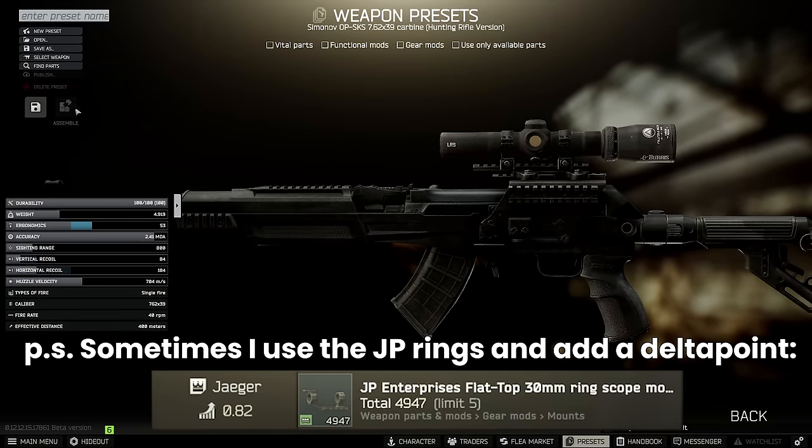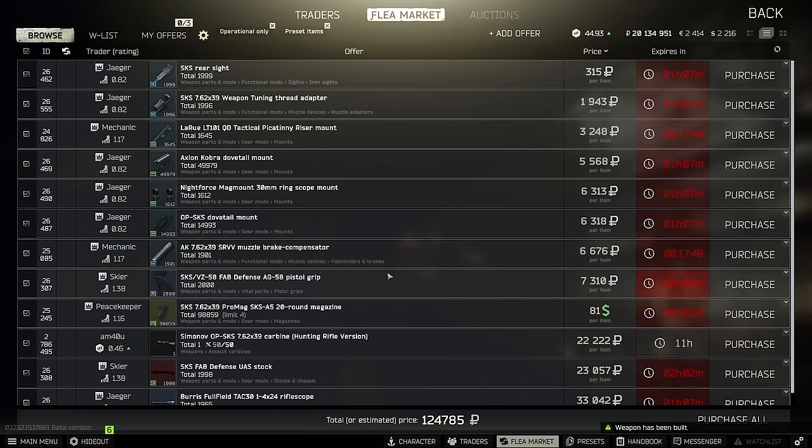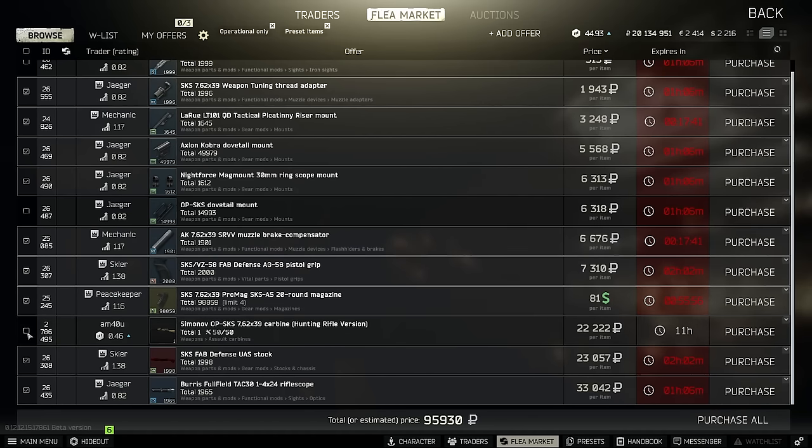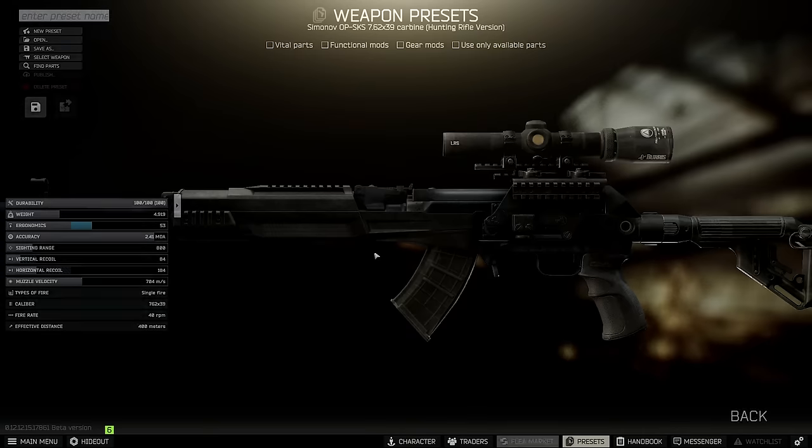This entire build is 133,000 rubles buying the parts as standard with mags and optics, which is pretty good running loud for a little bit more ergo. However, it can be closer to 110k if you get a good price on the weapons parts barter. You can also spend a little bit more and run suppressed too if you want to.